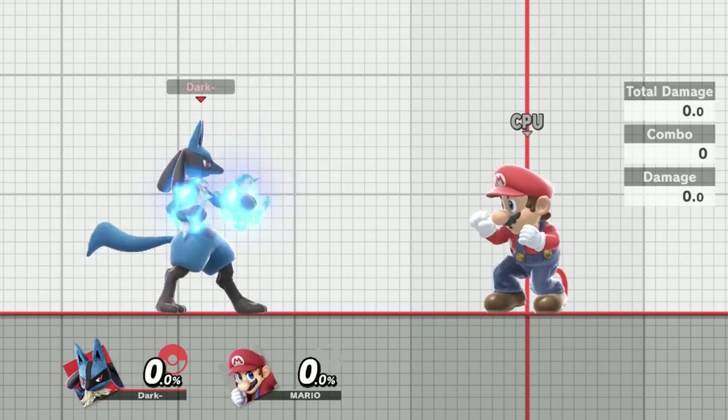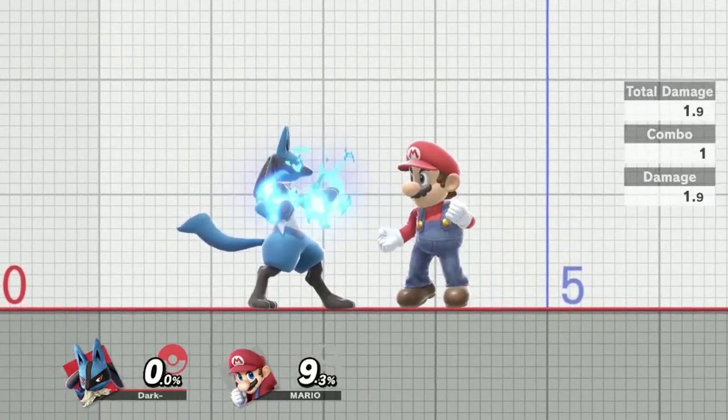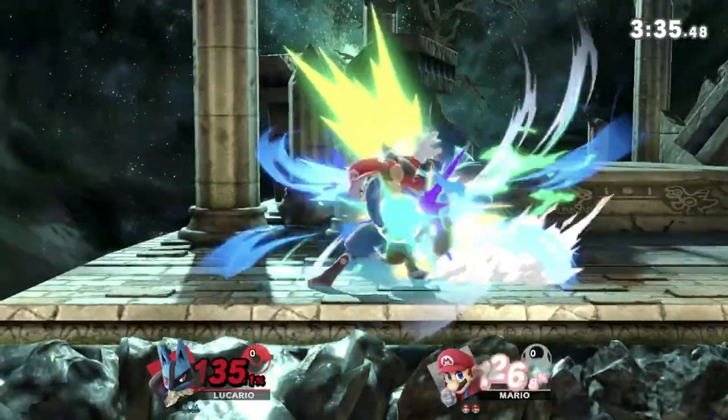Starting off, the most basic use for Lucario's down air is obviously to use it as an attack. You can use it as a combo starter at low percent so you get a tech chase, or you can use it out of aura on certain frames at higher percents.